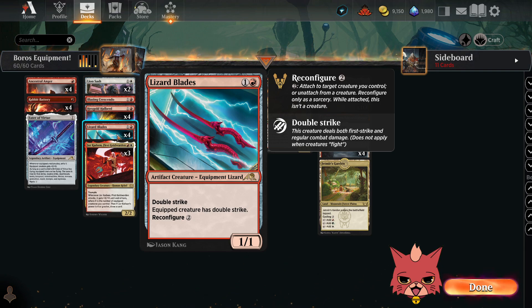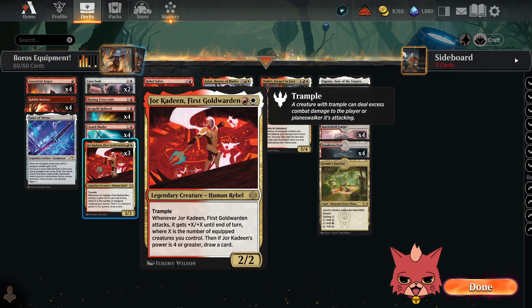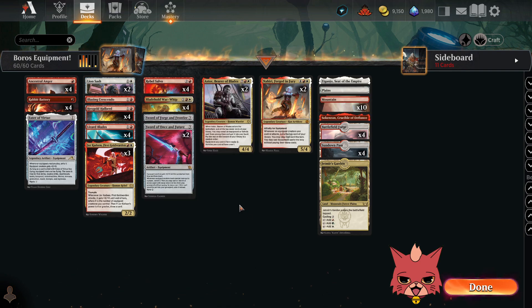Unfortunately, Lizard Blades gets gobbled up by cards like Cut Down and pretty much everything else. It's an artifact creature, so at least Go for the Throat doesn't hit it. We got three Ajani Cadenas — Jor, First Gold Warden. It's a two-mana 2/2 legendary creature with Trample, and when it attacks it gets +X/+X until end of turn where X is the number of equipped creatures you control. Then if Jor's power is four or greater, you draw a card. This is pretty powerful. The last couple times we played with Jor, it was an absolute beast and MVP easily. It has a huge target on its back, unfortunately.